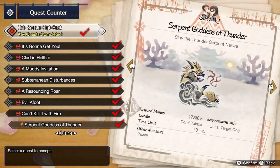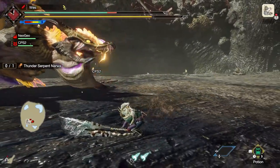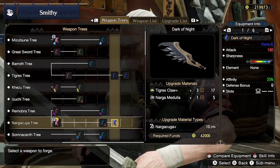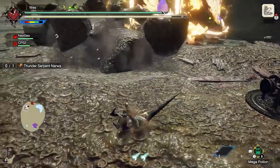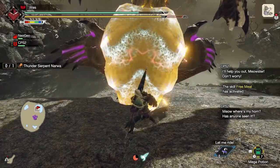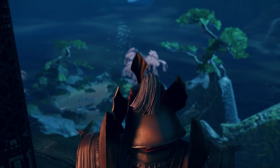Finally, hunt Rajang in the key quest Evil Afoot. With the majority of the key quests completed, you'll face off against Thunder Serpent Narwa in the final urgent quest Serpent Goddess of Thunder. A special note: depending on your weapon type, you may wish to forge a different weapon — a Greatsword is useful as it has superior overhead reach. You can forge Goss Harag's Abominable Greatsword or Nargacuga's Dark of Night if you're really struggling. Otherwise, use the Ballista, cannons, Splitting Wyvern Shot, and Dragonator around the arena, and aim for her engorged thunder ball. With Serpent Goddess of Thunder complete, you'll have completed the current main story of Monster Hunter Rise.